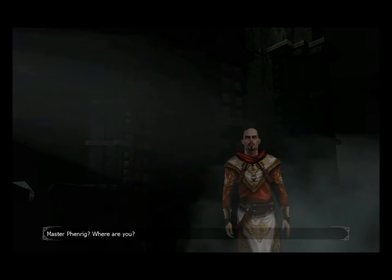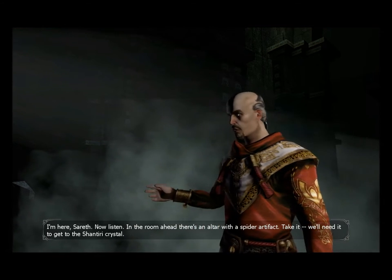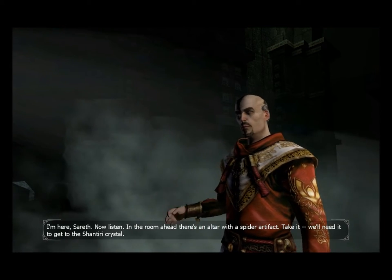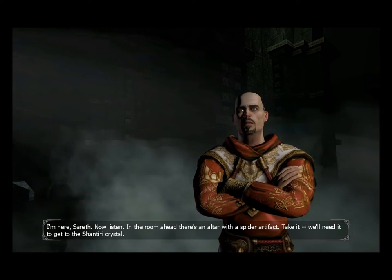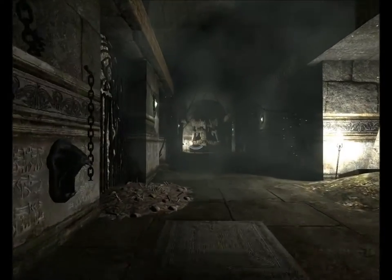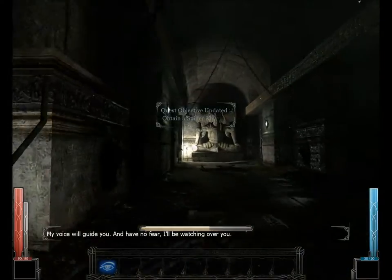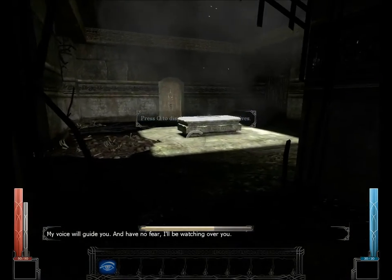Master Fenrig, where are you? I'm here, Sareth. Now listen. In the room ahead, there's an altar with a spider artifact. Take it. We'll need it to get to the Shantiri crystal. My voice will guide you. And have no fear, I'll be watching over you.